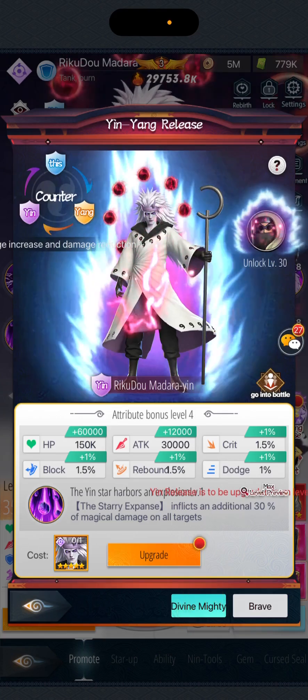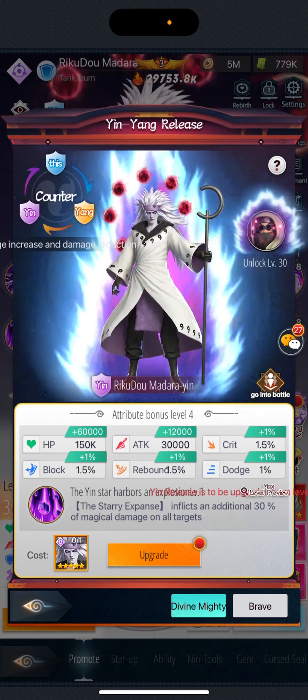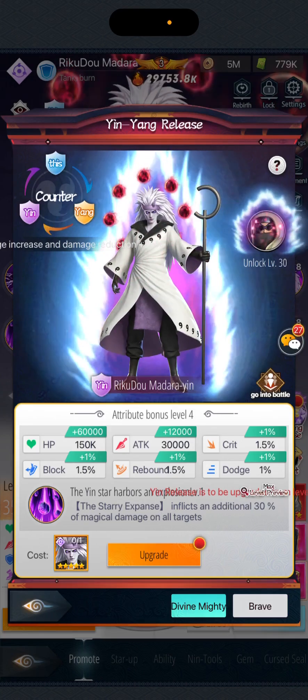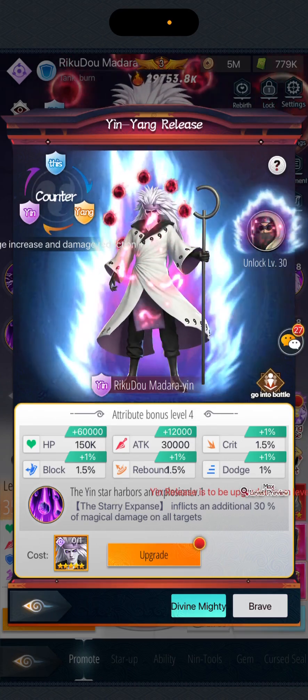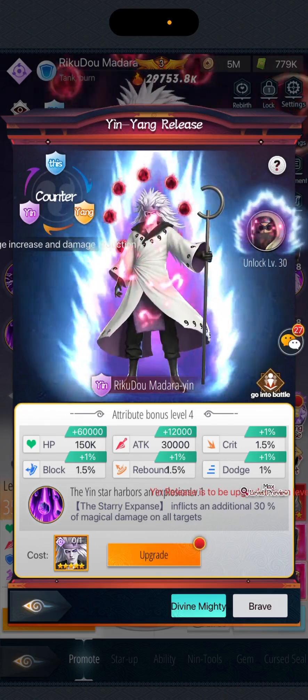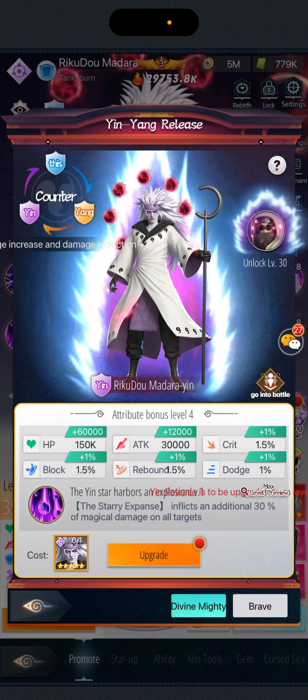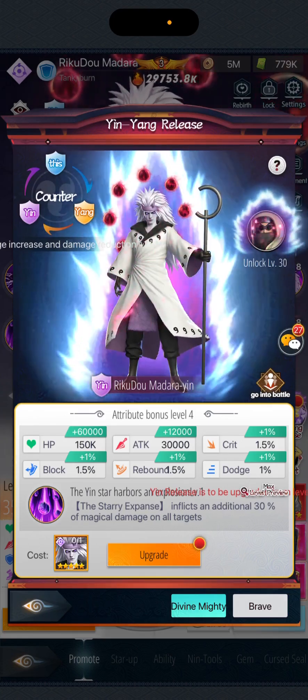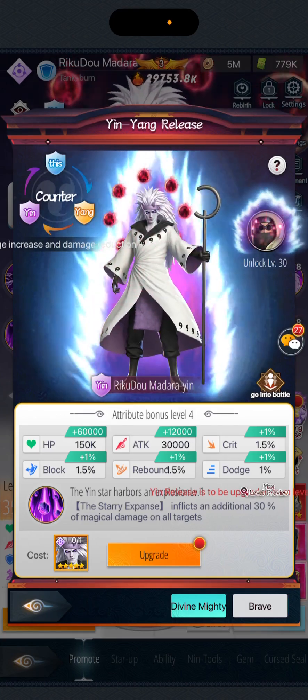For me, Brave hasn't unlocked yet — it needs seven more days — and Divine I already unlocked. I'm a little bit regretting it right now but I'll let you guys decide. To unlock this skill, level one requires one dupe of the particular hero.